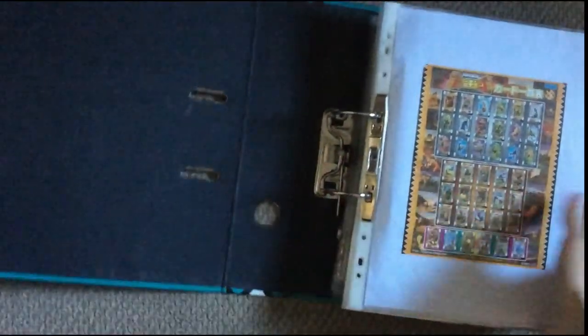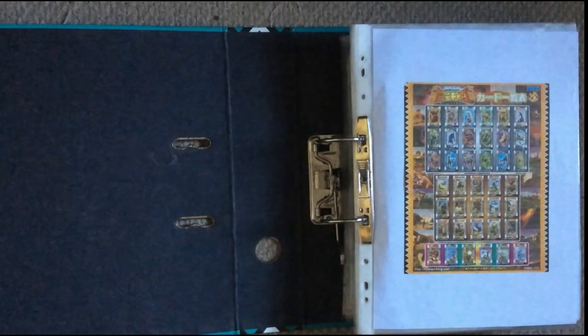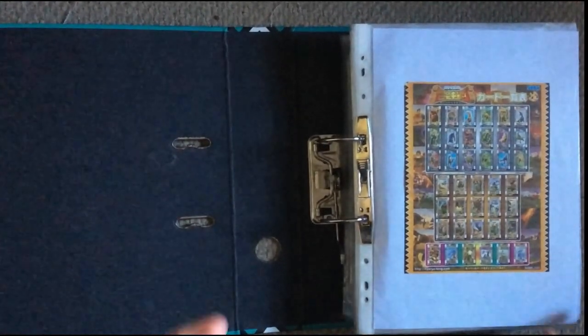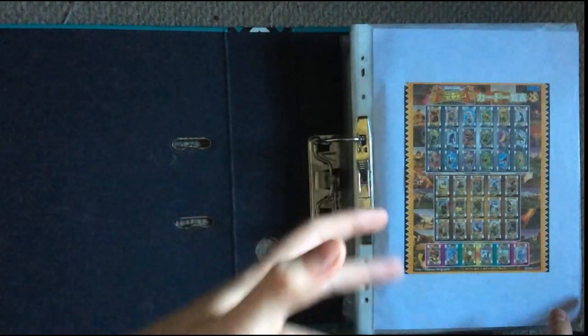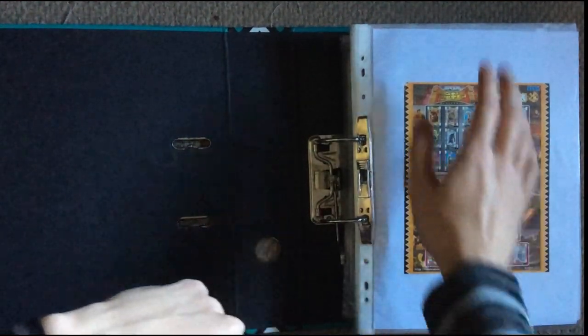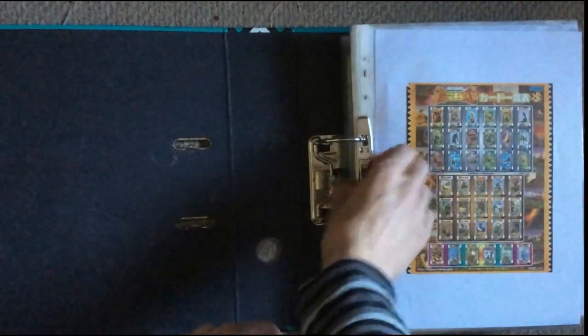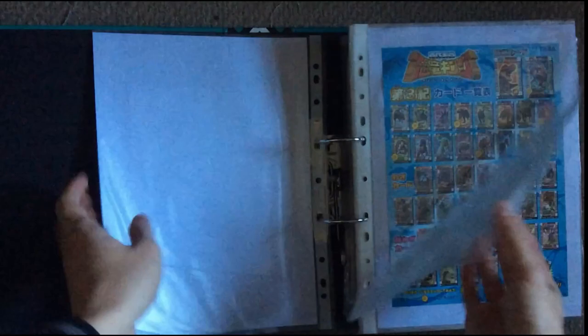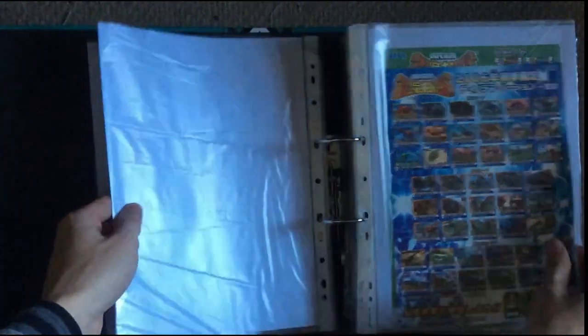There are quite a lot of cards in here so I probably won't go through all of them. I have the card list in the front. A lot will be repeats so I'll just pick out the more notable ones like the golds, the silvers, the bronzes, and some of the super moves. I have card lists for first edition, second edition, and third edition, and then I have this one which I'm probably going to trade since I don't have this set in here.